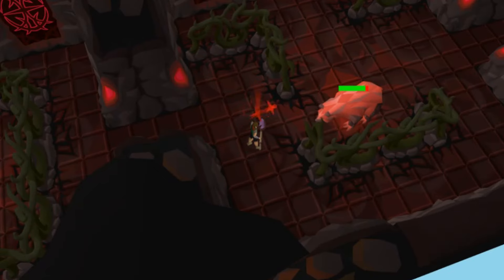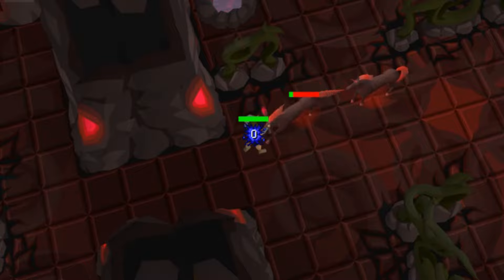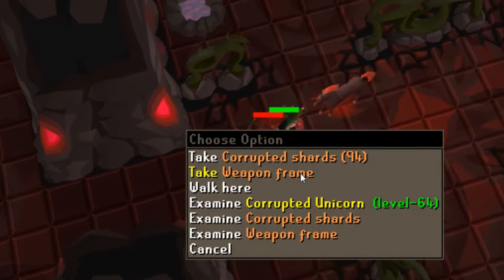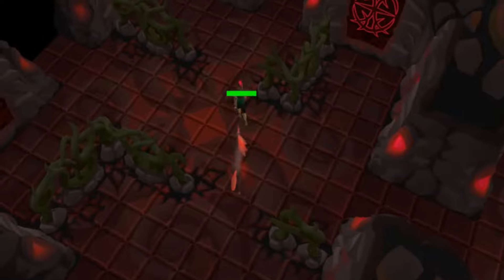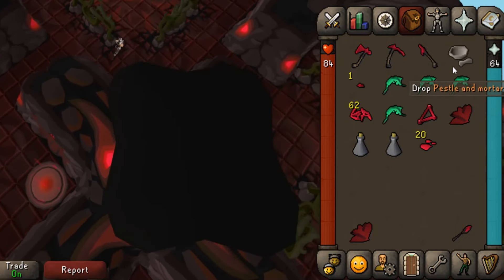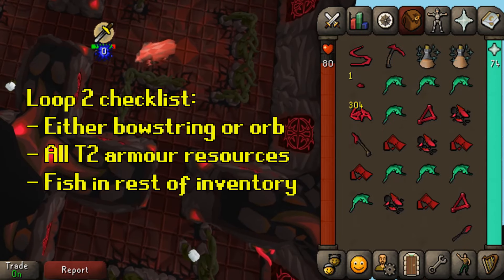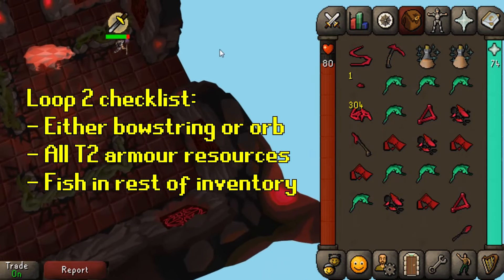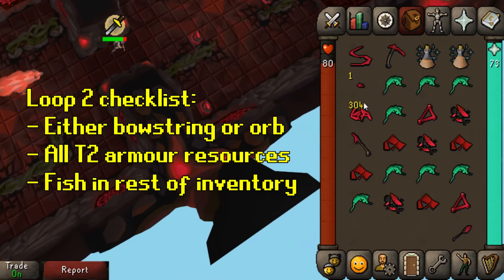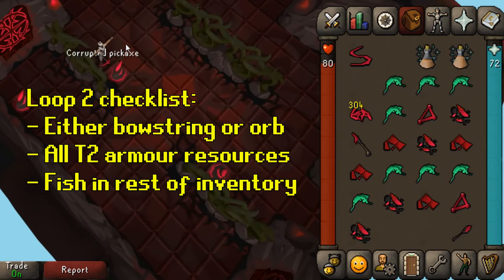However, if it was a bear, you'll have to find a second demi-boss to get yourself either a bowstring or an orb. Also, if at any point you come across some mid-level monsters, you typically won't need to kill more than one to ensure you get enough shards for everything, but if you are finding yourself short on shards, they are the fastest way to get a large quantity of them. At some point during your second loop, grind your shards into 20 dust and drop the pestle and mortar. Fill up your vials at a fishing spot and make your annual potions as soon as possible to free up inventory space. Continue running around the map on your second loop until you have either a bowstring or orb, all the necessary resources to make tier 2 armor, and the remainder of your inventory filled with raw paddlefish. Then teleport back to the starting room.